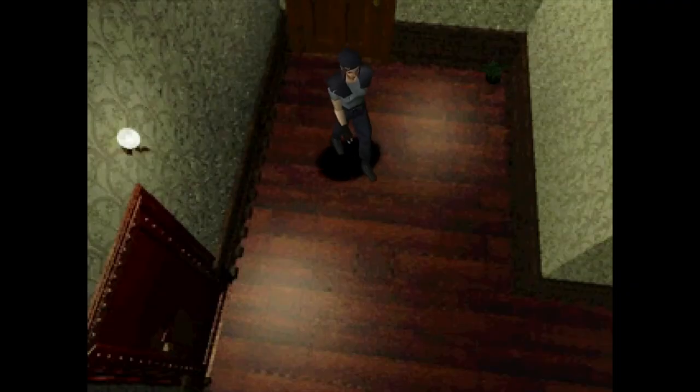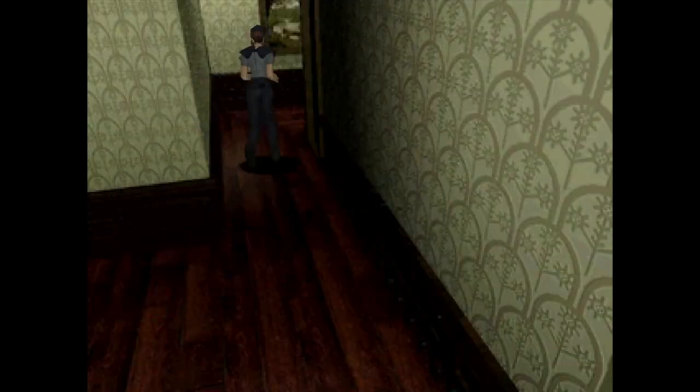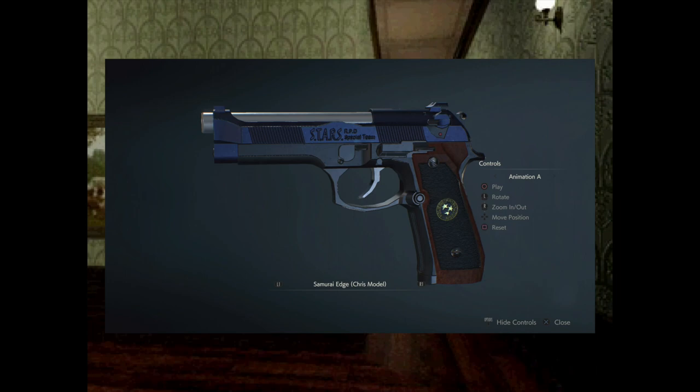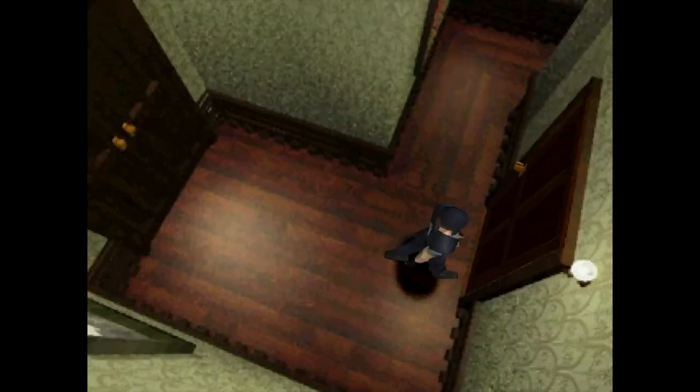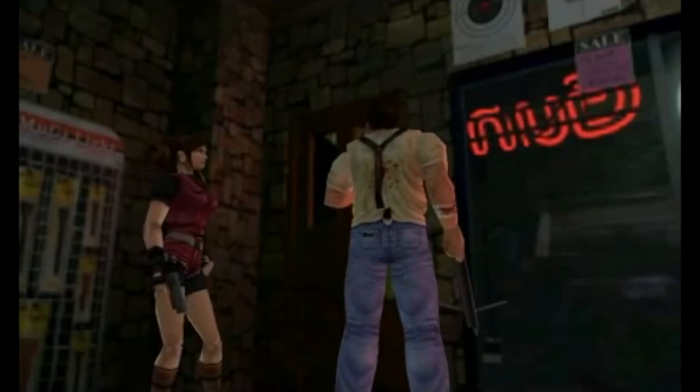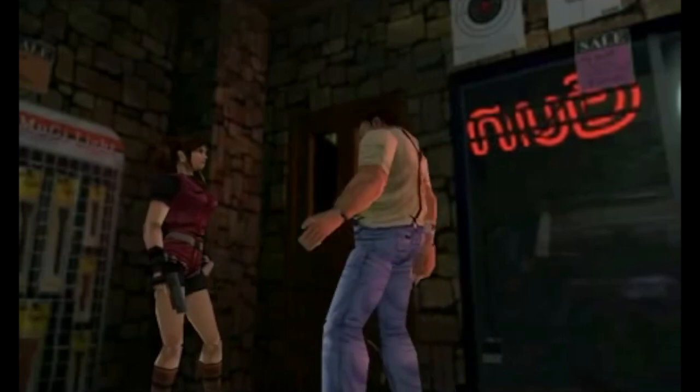Number 1: The Samurai Edge. What list about iconic Resident Evil weapons is complete without the Samurai Edge? The Samurai Edge is a modified Beretta M92F and was designed by the one and only Joe Kendo, brother to gun shop owner Robert Kendo.